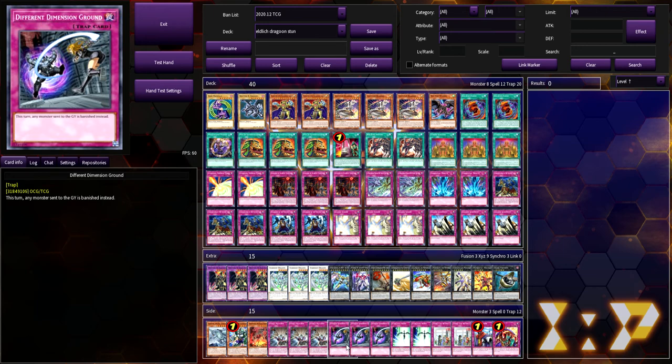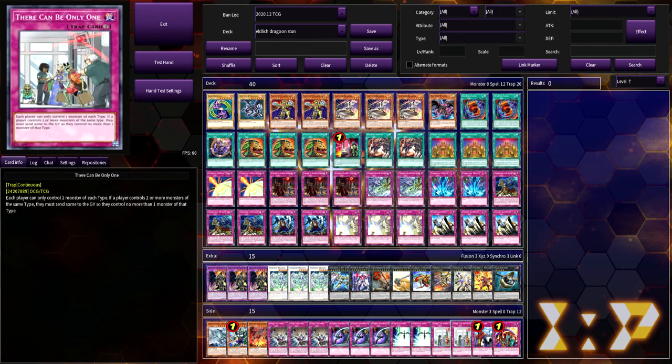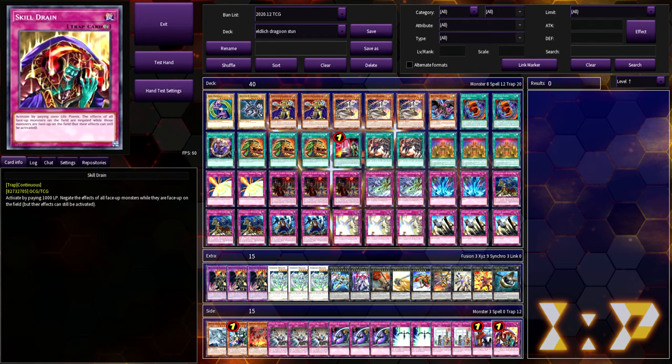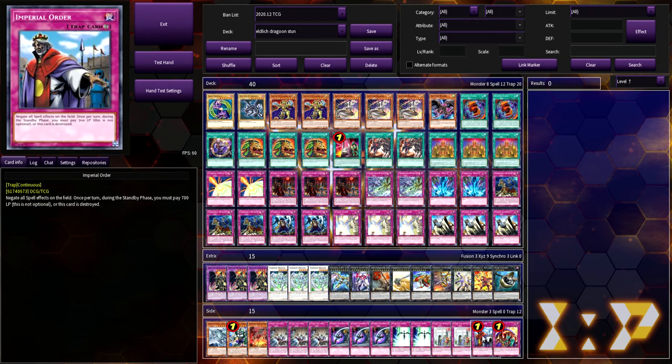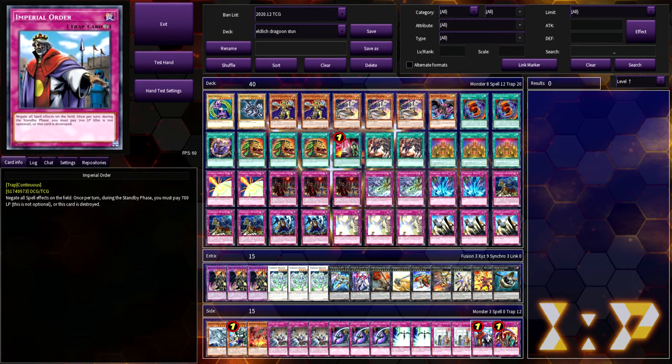Triple Evenly Matched, triple Different Dimension Ground for the mirror match — this turn any monster sent to the graveyard is banished instead. I really like it; it's essentially a Dimension Shifter that isn't dead after turn one. Double Starlight Road — Lightning Storm and Feather Duster really hurt this deck. Two TCG Prohibited, one Imperial Order, and one Skill Drain — you get out the Dragoon, get your board set up, then activate Imperial Order and watch your opponent suffer.